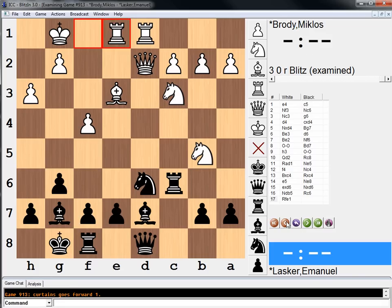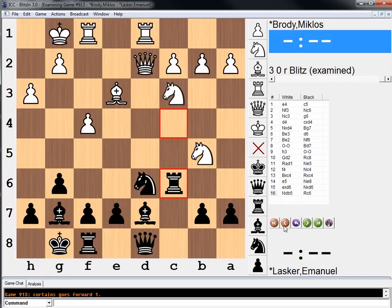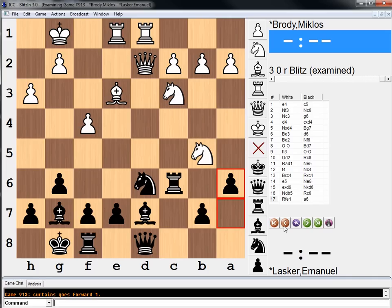Rook to e1. His idea involves knight takes pawn and some kind of rook a6 ideas at the right moment. I don't want to talk about that because we're going to see something soon where you guys are going to have to evaluate some ideas. Rook e1, a6. Alright, knight takes d6.